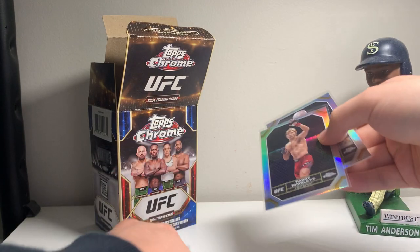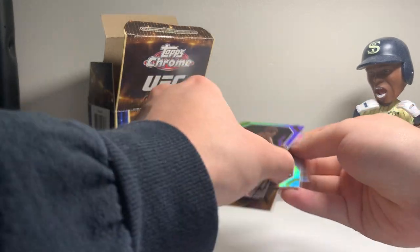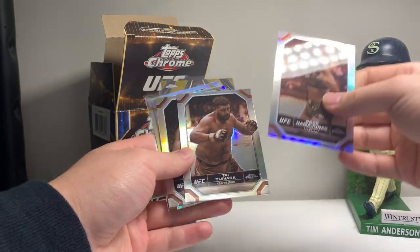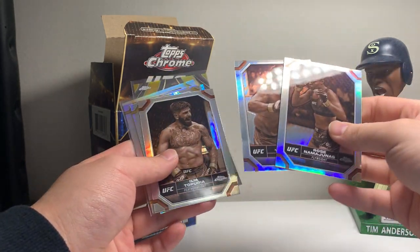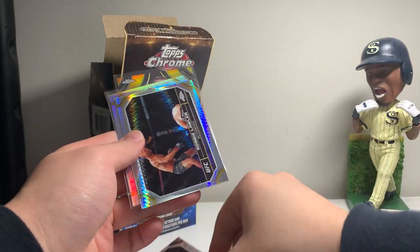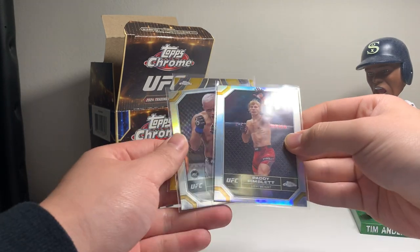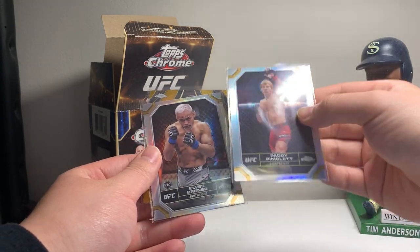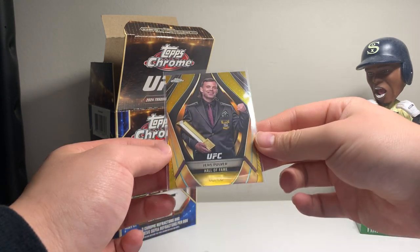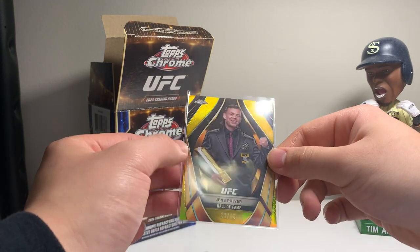Very successful box in my opinion. Let's do a quick recap. We've got Rose Namajunas, Ilia Topuria, and a Topuria sepia — three sepias there. Got a nice Robbie Lawler hyper, two refractors of Patty Pimblett and a rookie card of Elvis Brenner. But the hit of the box is this gold refractor of Jens Pulver, number 9 of 50 — UFC Hall of Fame insert.